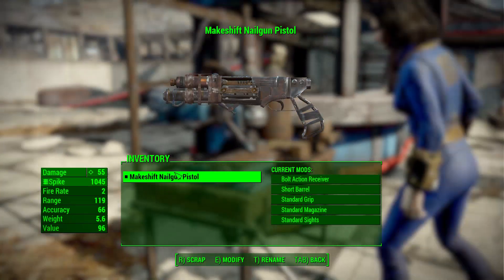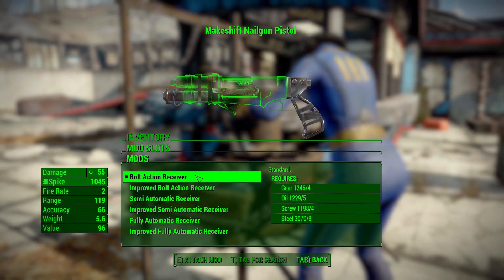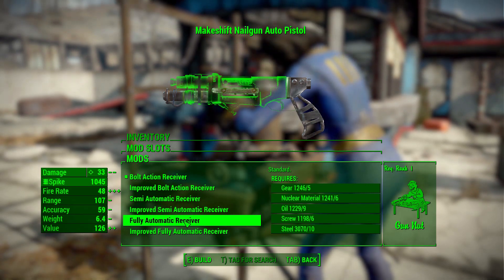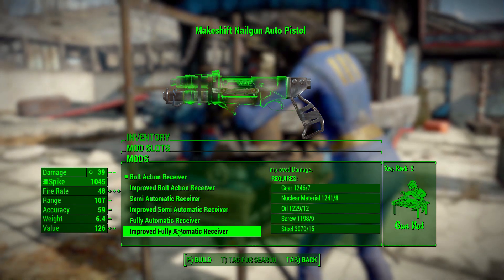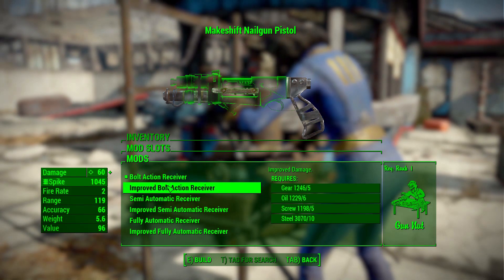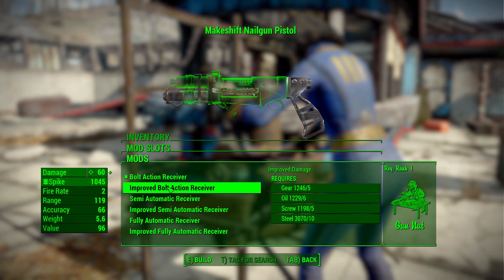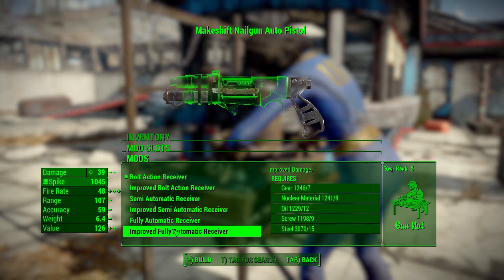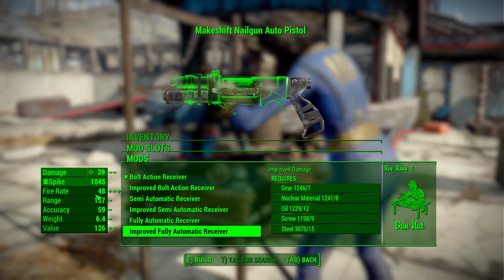Let's head over to the workbench and look at the modifications, starting in the receiver category, where we've got three kinds of receivers: bolt action, semi-automatic, or fully automatic. For each, you also get an improved version to add more damage, fire rate, and so on. You get the highest damage on the bolt action — 60 on the improved — so if you want to make a sniper nail gun, which is a funny concept, that's where you'd go. Fully automatic still isn't too bad at 39 on improved damage with a pretty decent firing rate.